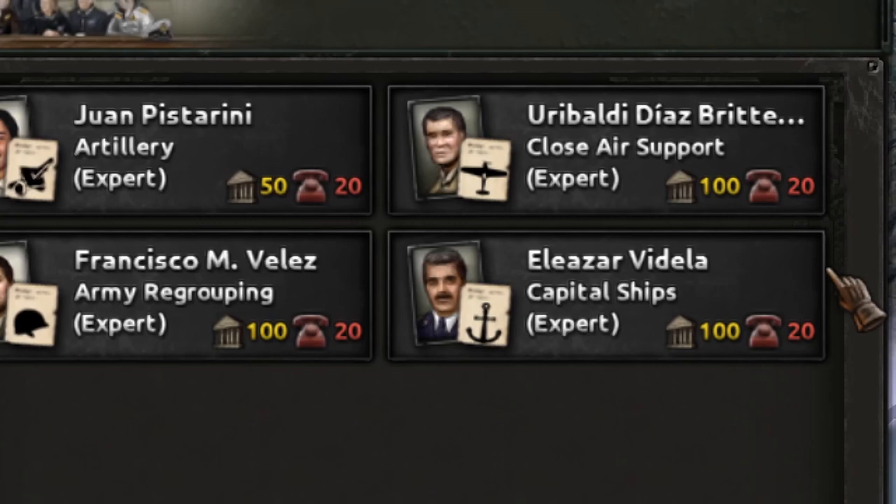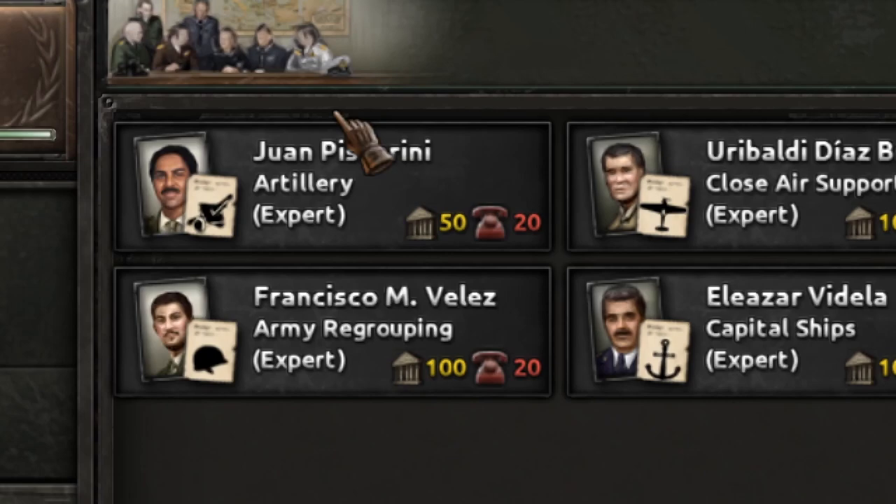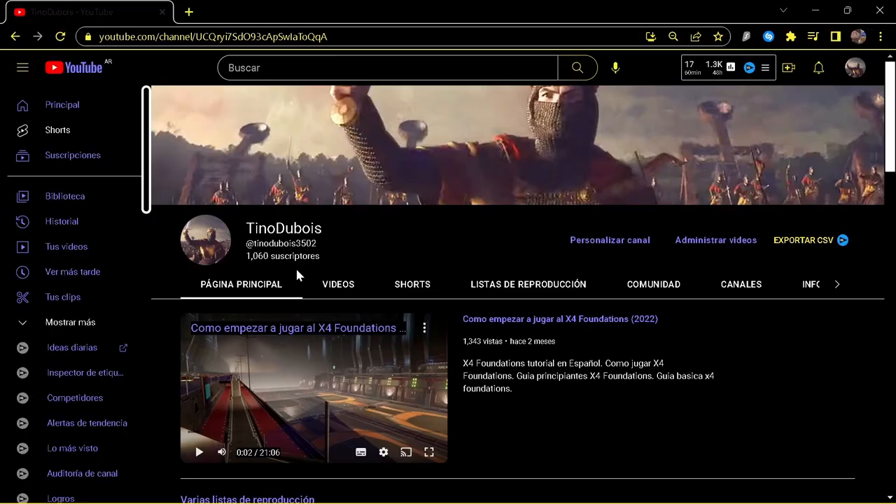Hello and welcome. Today we are going to see how to transform your best generals into ministers for your army staff, like this guy — that is the artillery minister. I just created him, and he was a general.